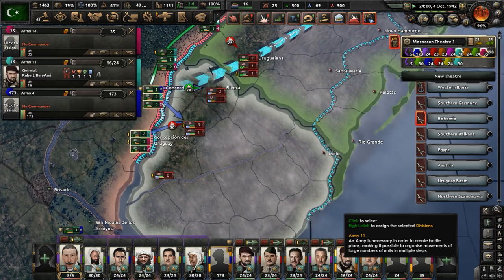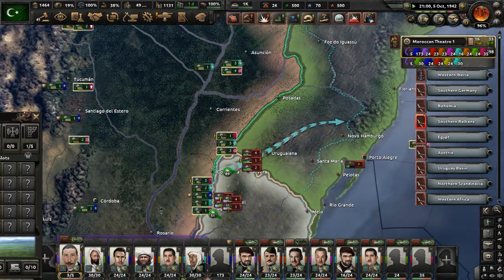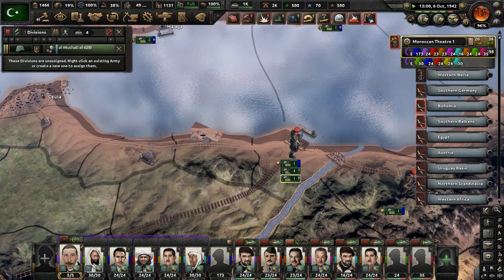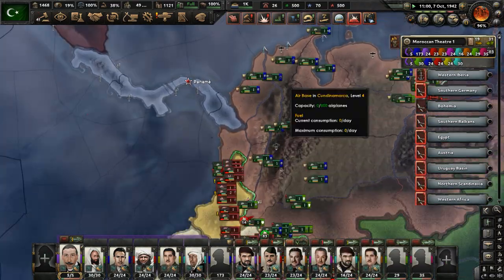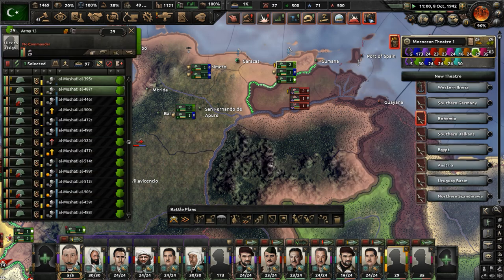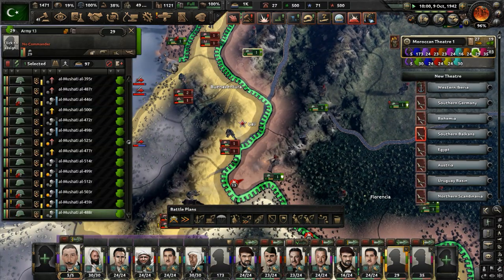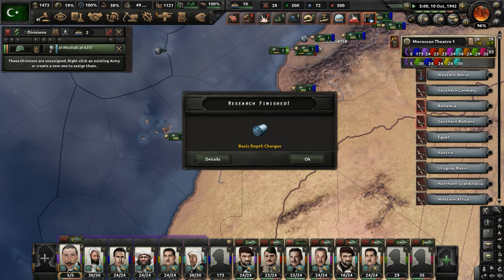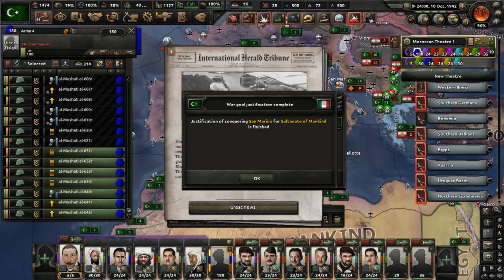How is the 11th Army doing? They're mainly in Uruguay, trying to push down there. More infantry divisions are ready — send them off to the 13th Army, who's in Colombia. We did kick those enemy divisions out of northern Colombia. Let's try to drive these Canadians off and move on the Colombian capital. More garrison divisions are ready to be sent off somewhere in our huge Sultanate domain. Montenegro has capitulated.